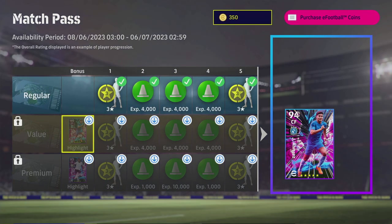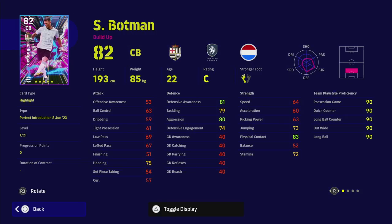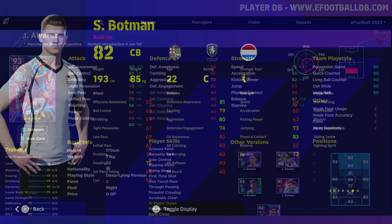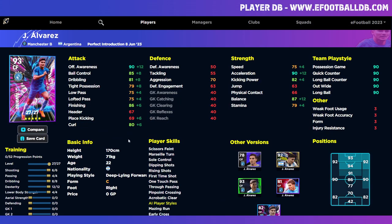We've also got with the premium the slightly less impressive Botman. He's a very strong player with great stats — Blocker, Interception, Aerial Superiority, Fighting Spirit, and Man Marking. He does not have Heading or Acrobatic Clearance, which are the only two things lacking. He also costs double the coins. He does have Unwavering Form. We're going to head over to eFootballDB and look at training Julian Alvarez first.